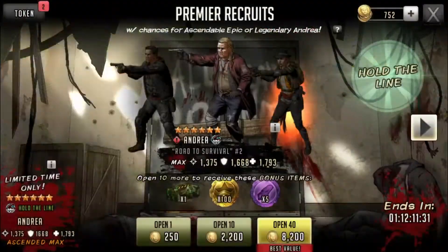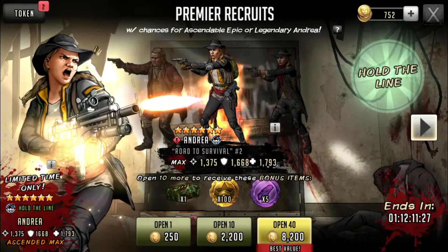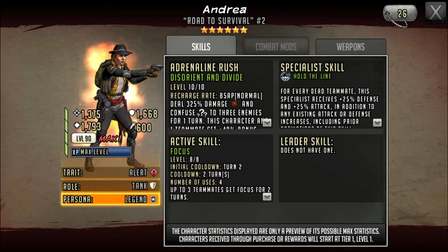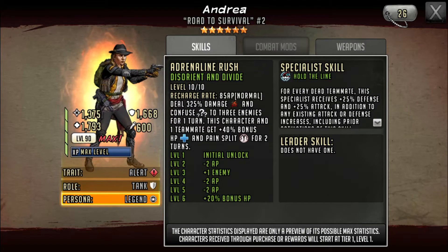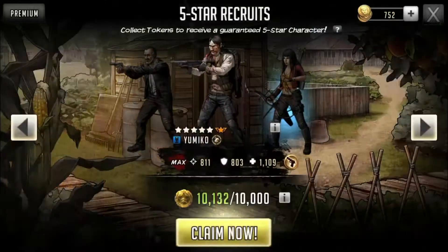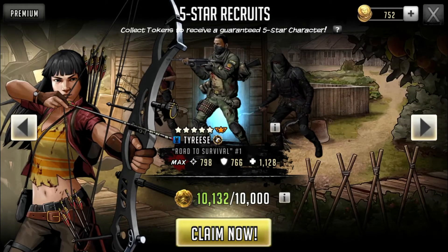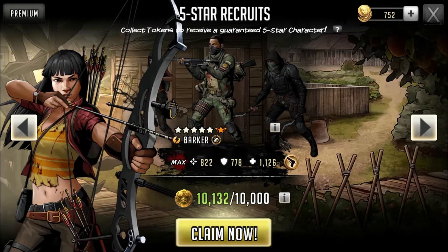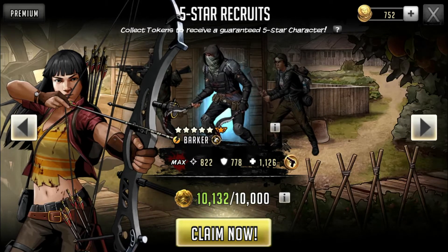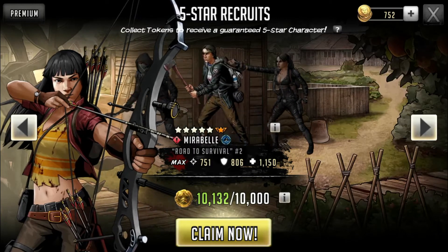Andrea is back on the premier wheel if you want to pull for her — she's not bad, Hold the Line is good, her AR could be a little bit faster but in general not a bad character. Now let's pull this five-star real quick. I've already got the Green Morgan so at this point there aren't too many characters I really don't have, which is another reason they've got to update this wheel — a lot of people are starting to collect these characters.